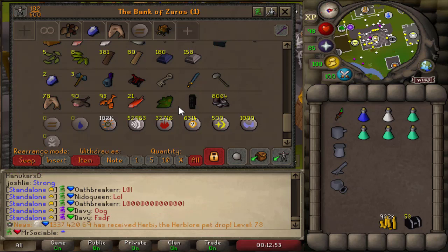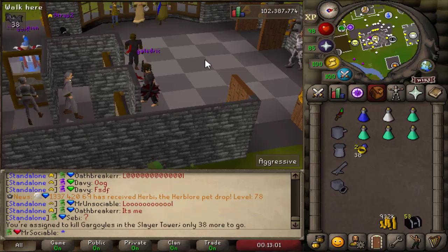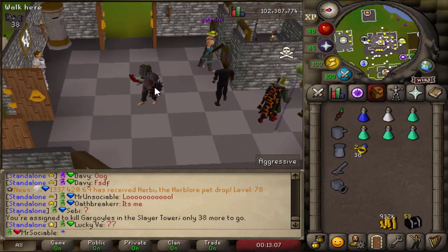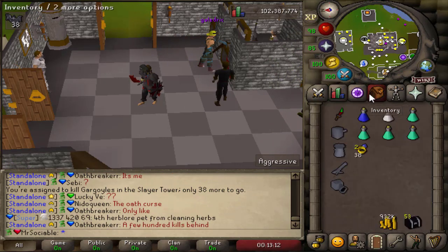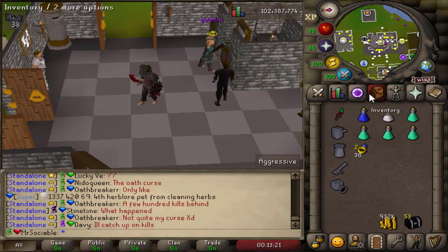I do have a gargoyle slayer task — we have 38 more gargoyles to go, so we're going to go ahead and do that. This video is going to be basically all upgrades: whip, dragon boots. We're only 81 slayer, so we have a few more slayer levels to go to actually be able to get those things.